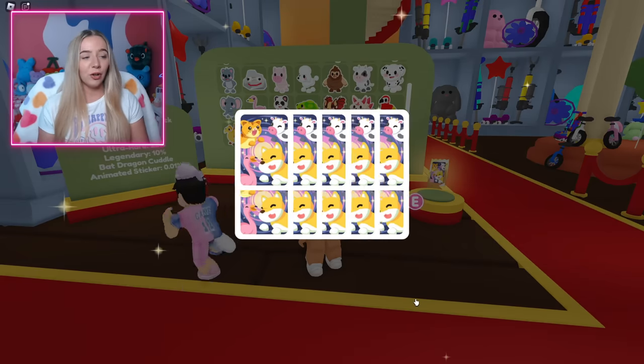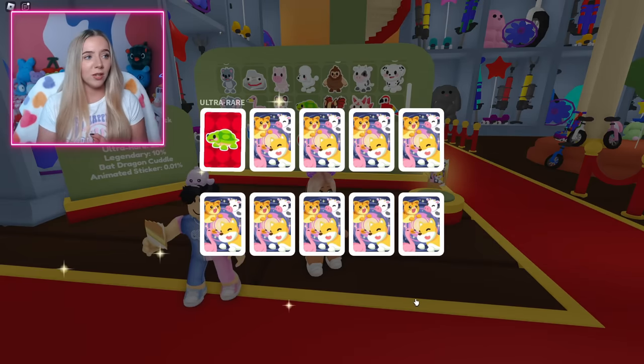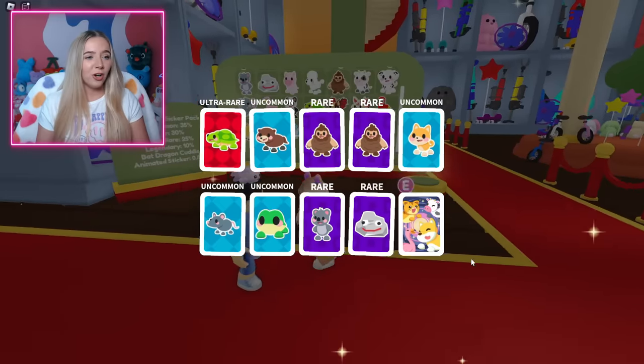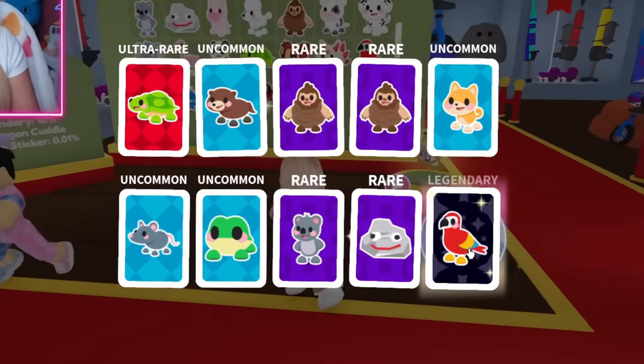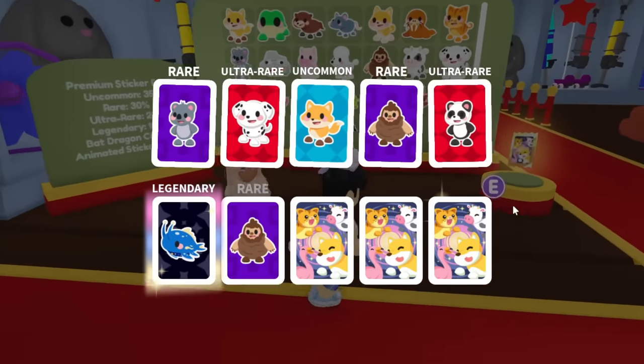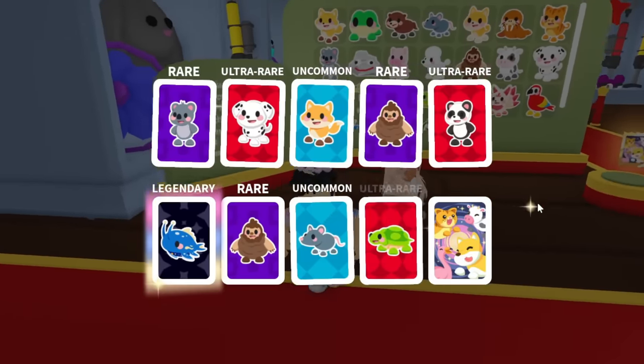I'm opening another pack, feel free to open more, Fishy. So far I don't think I got anything. Oh, my last one — I got the legendary parrot! And I got a space whale as soon as you got that. Oh, I might need to trade you for the space whale if I'm not able to get one of my own.